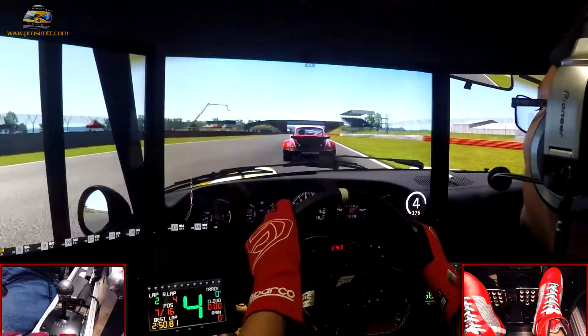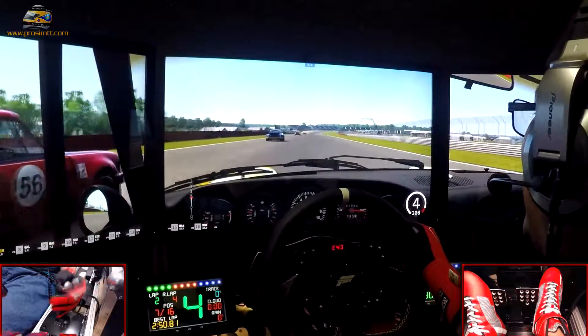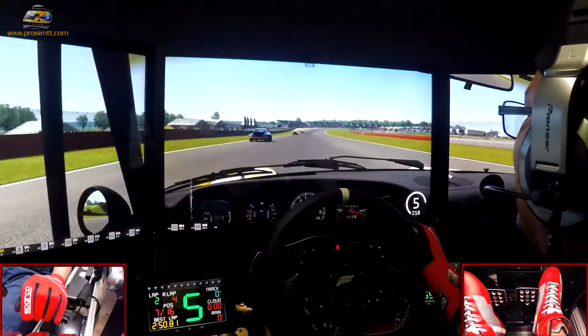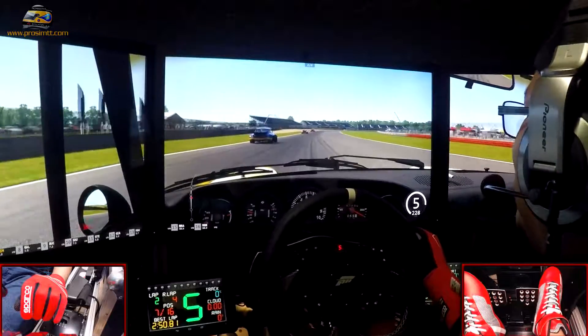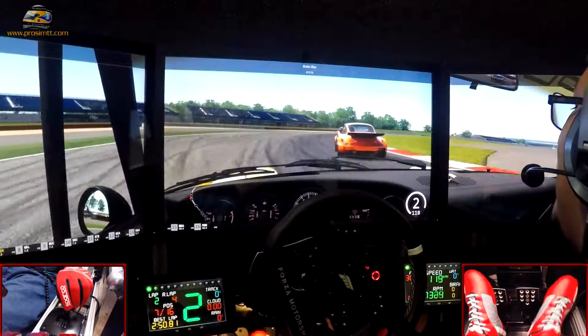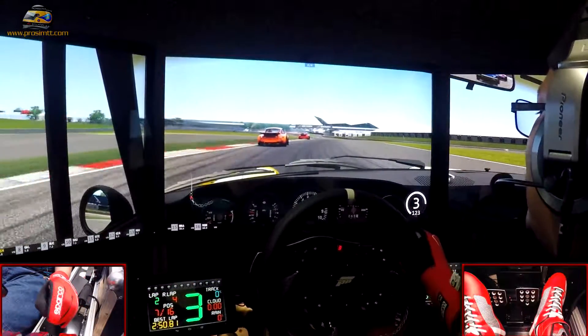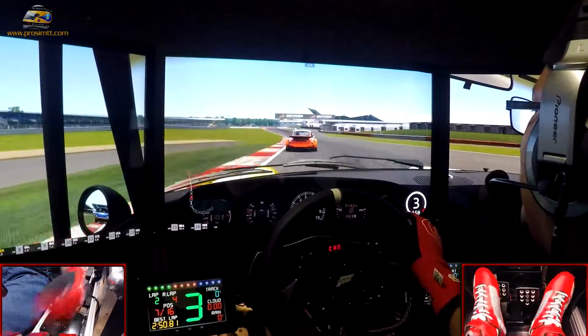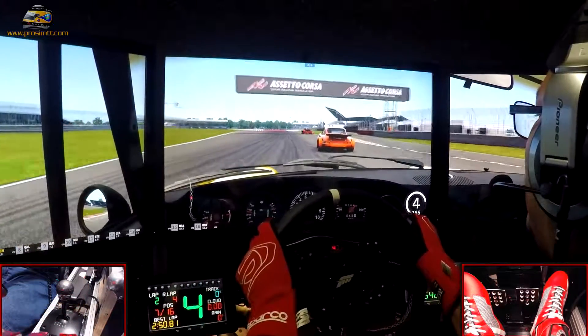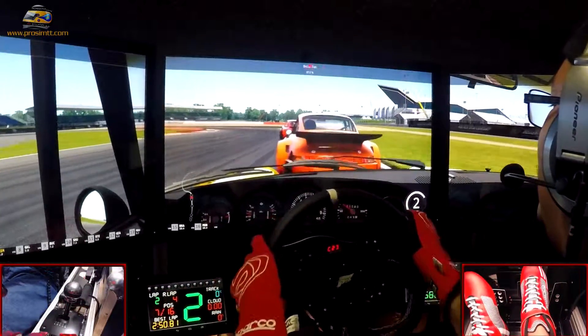When I think of a classic Porsche, this is the model that comes to mind — the 911 Carrera. This body style is so cool. It's really just so cool to look at while driving.